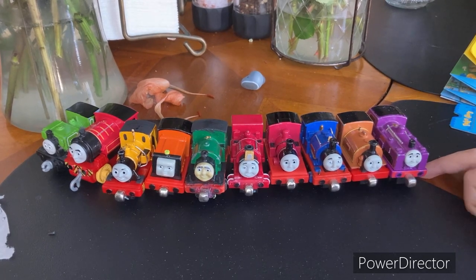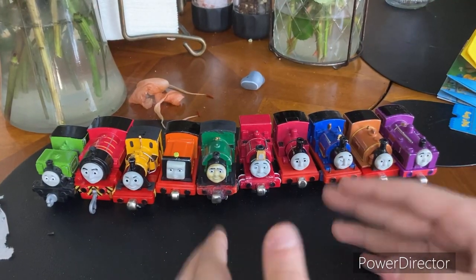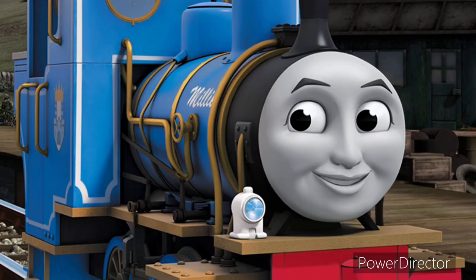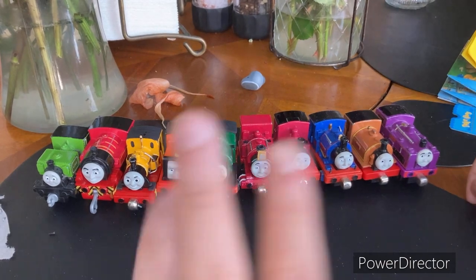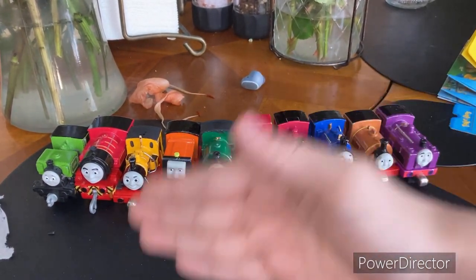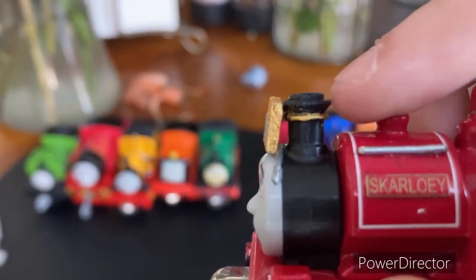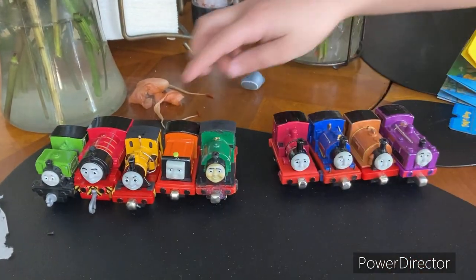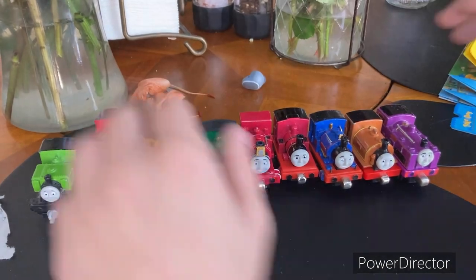So these are all of the narrow-gauge engines that I own, with more to come like Mighty Mac, Freddie, and Millie — so I'm just missing three narrow-gauge engines: Millie, Phyllis, Freddie, and Mighty Mac. I forgot to mention that Skarloey even has that little gold line around his funnel, like he does on his Take-Along model, because this is the 2010 Skarloey.